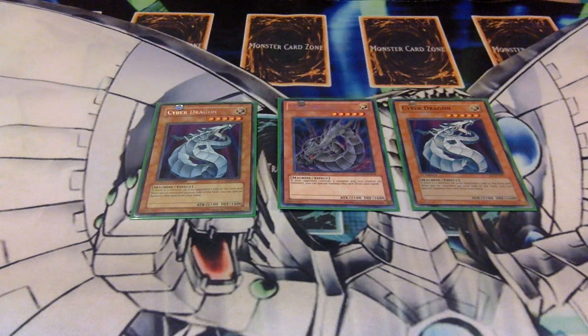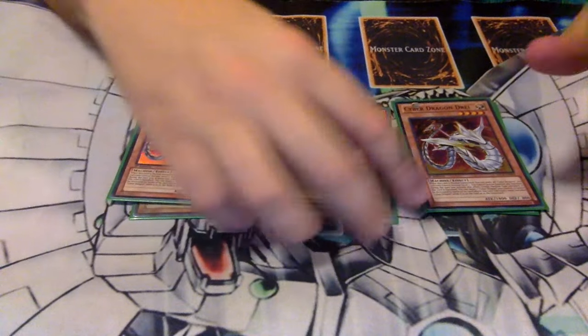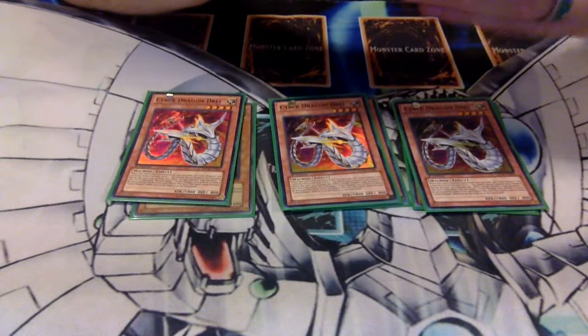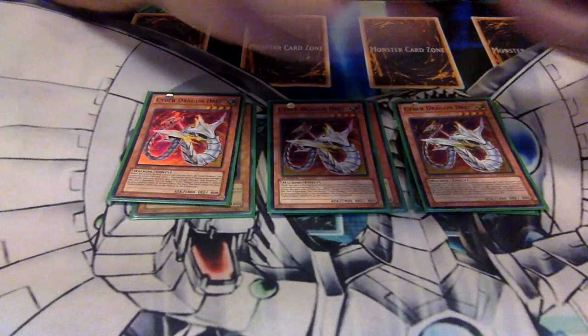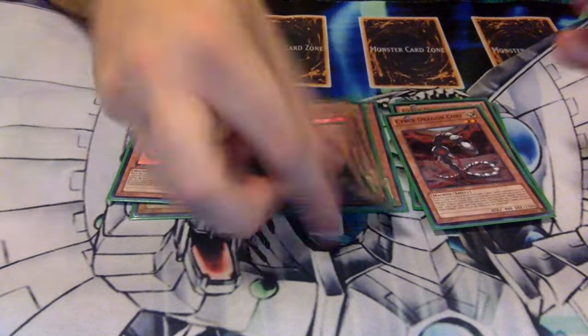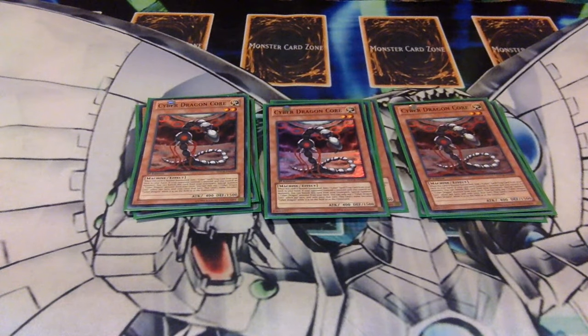First up, three Cyber Dragons, of course. Three Cyber Dragon Drei — he's your banish protection and also your Rank 5 player. Three Cyber Dragon Core — Core is your monster to get plays going. He gives you a Cyber Card spell or trap, and you can banish him from the graveyard if you have no monsters and your opponent has monsters, to special summon a Cyber Dragon from the deck.